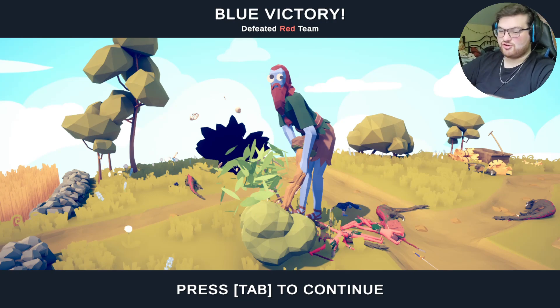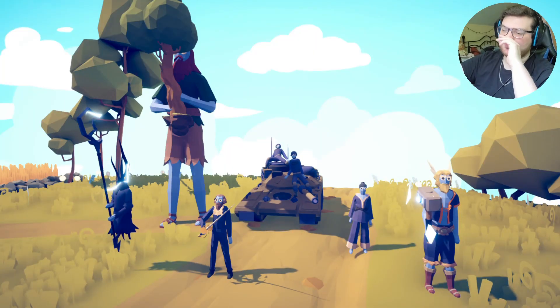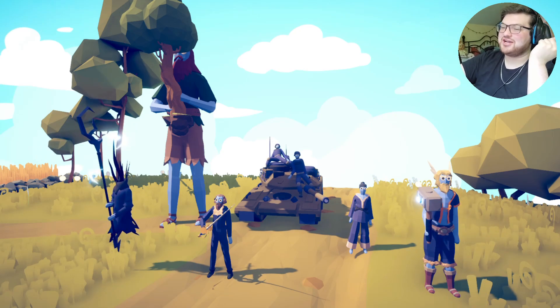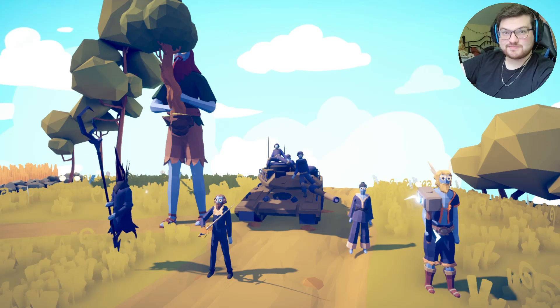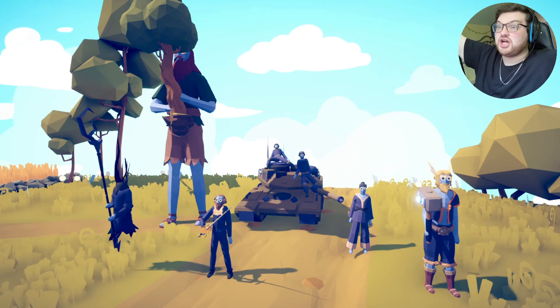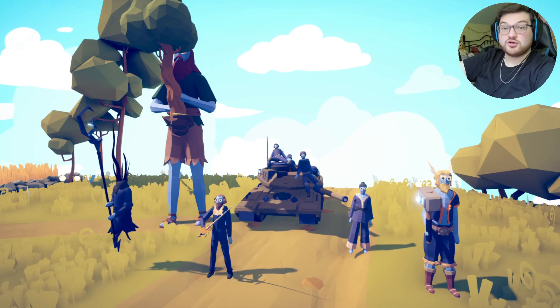Faction R is already out of this tournament. Faction T just had too much firepower — literally half of Faction R's units were raptors. That's nothing compared to the power of electricity, machinery, or a giant man holding a tree. These guys are moving on to round two.